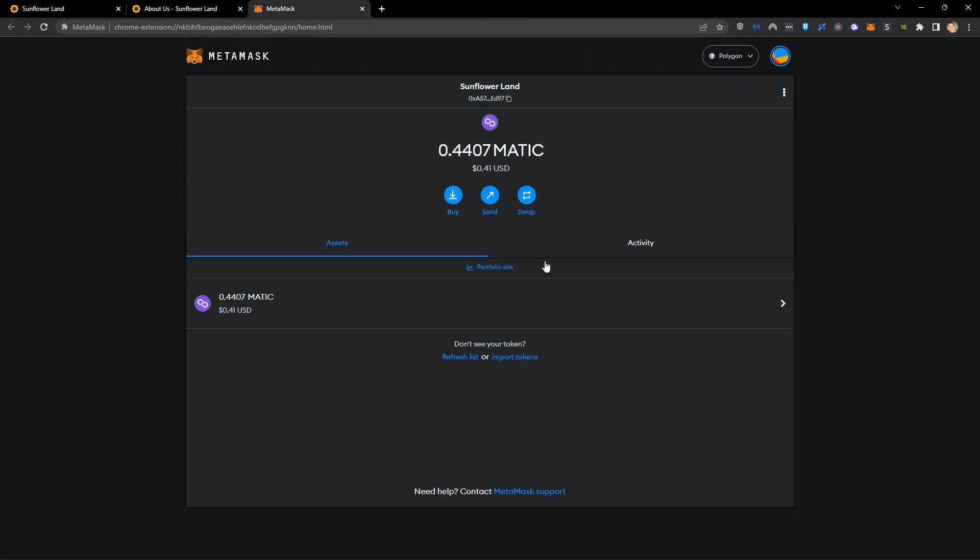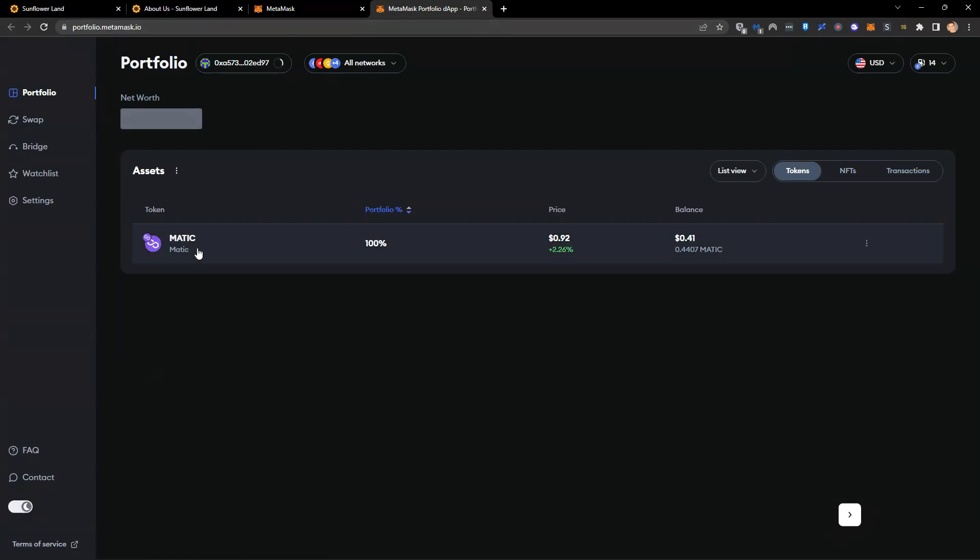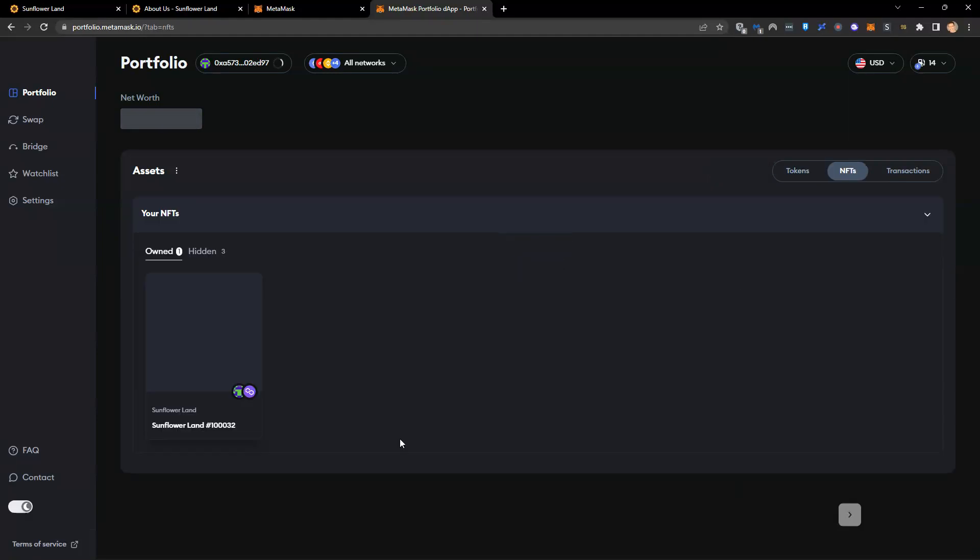Here is my MetaMask wallet that I've set up. I'm not going to show you how to set that up in this video — you can find that in another video. We're all set up, we've got our MetaMask wallet, connected to the Polygon network, and we've loaded in our Matic. I can click on portfolio from within the MetaMask browser. You can see I've got my Matic token, and if I click across to NFTs, I've got my NFT — this is my Sunflower Land farm.